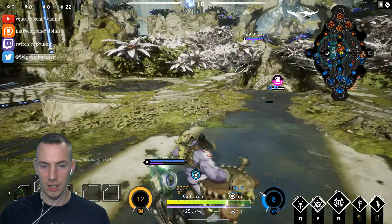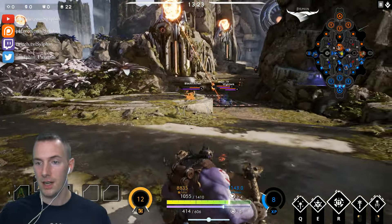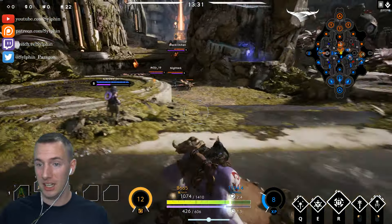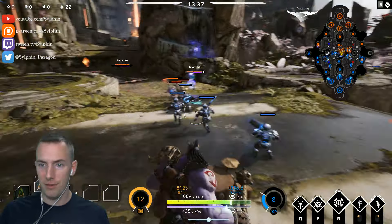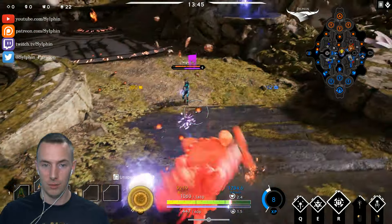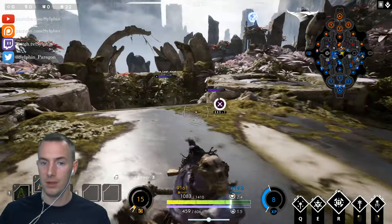This is what his E ability looks like — you can see there's a green aura around him. It does use quite a bit of mana per second, so you have to use it very situationally. You really should only use it as a toggle, and I mean that in the sense where you only want to toggle it for very brief periods of time. You don't want to completely destroy your mana trying to use it to get that health back.